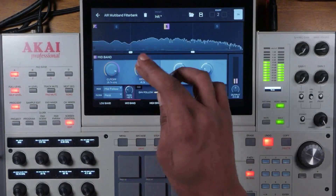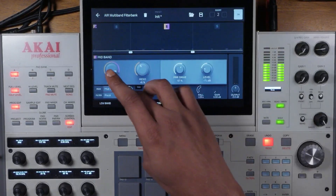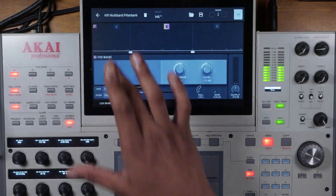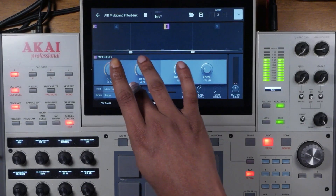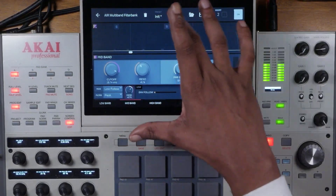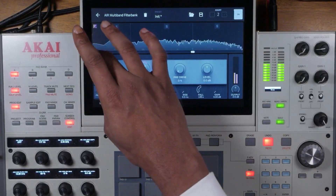You can add modulation and hear what it's doing — it's going from left to right. I'll set it to left to right instead of right to left. Then we can add everything back in, and I think I should turn the high band off if anything.